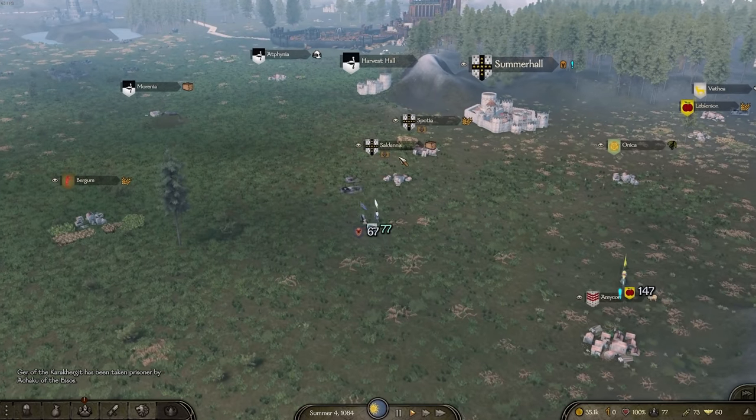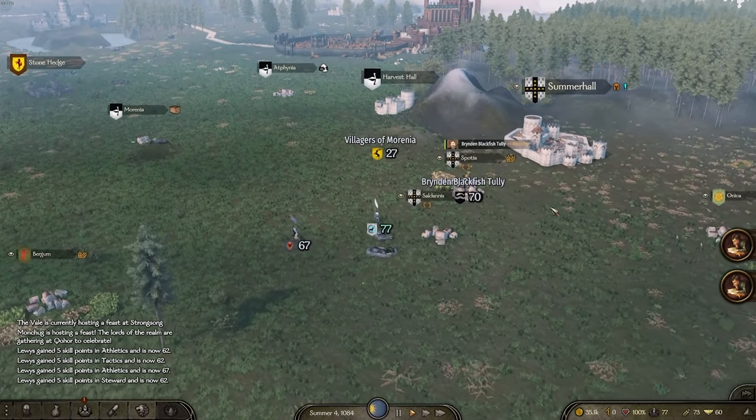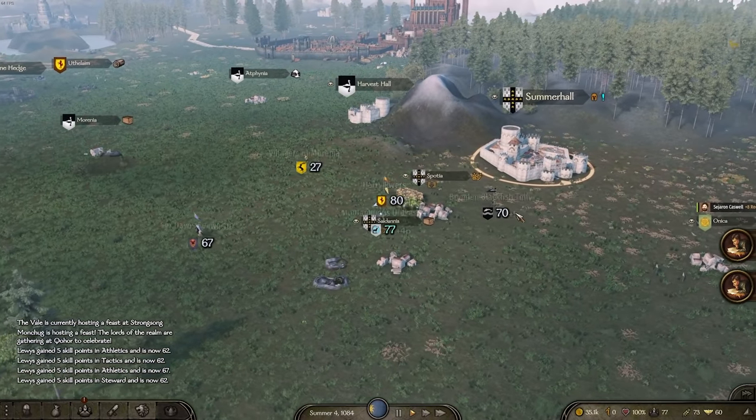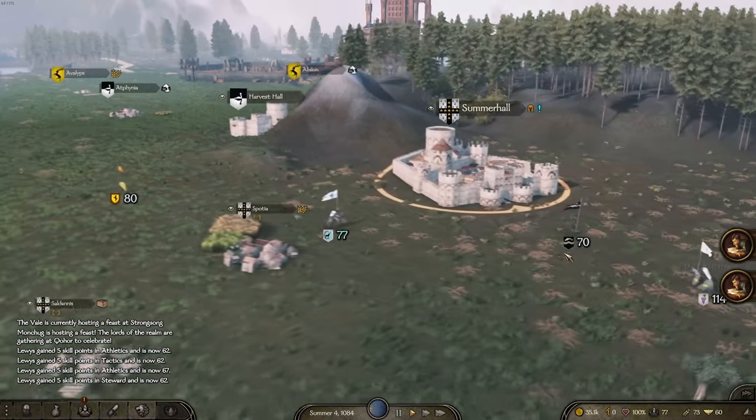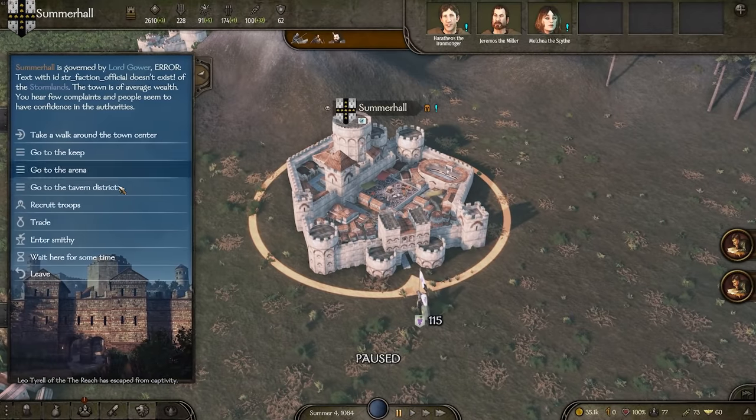A lot of them were in like pre-existing houses, because I didn't want to rename any houses in this campaign. Oh yes, I have the Blackfish here as well running around - God, he's going fast. Look at him run for an old man. That's not bad.